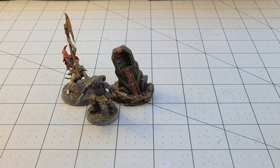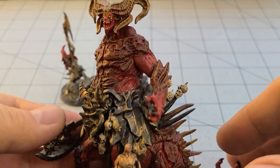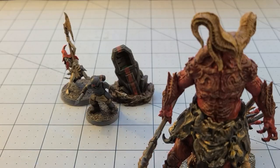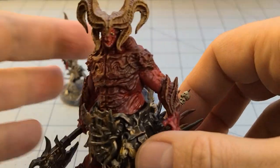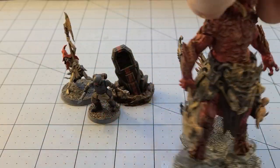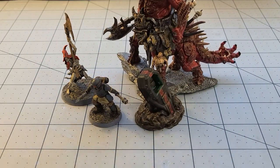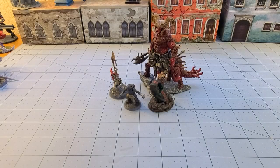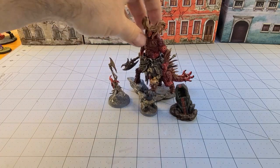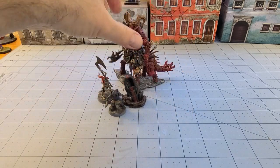I actually got a big Bestiarum thing finished as well. This guy has been sitting on the table for some time waiting to get finished. This is the Gorm — not from Kingdom Death. That's this guy, missing his lantern light. But this is the Bestiarum Gorm, who also has too many limbs, too many spikes, too many skulls, too many eyes, too many everything. Not enough horns, I guess. But he came out all right. I'm relatively satisfied with him — he's a big dude, makes a nice centerpiece. Still a little shinier than I would hope, but it's easily fixed further on down the line.